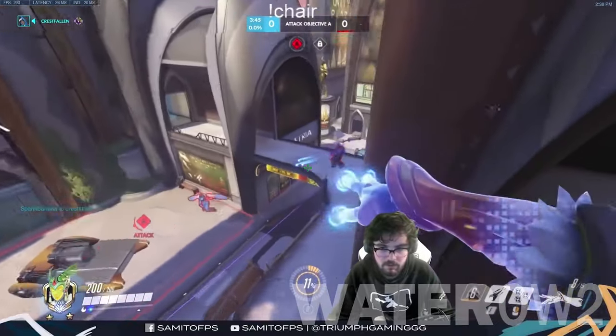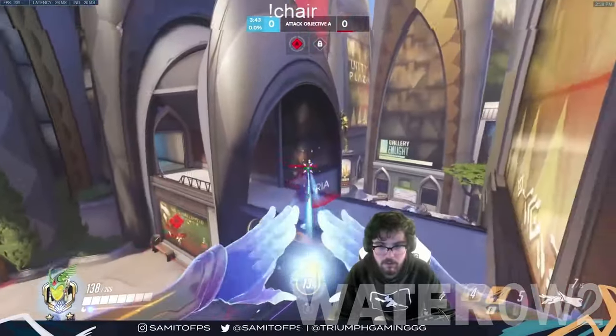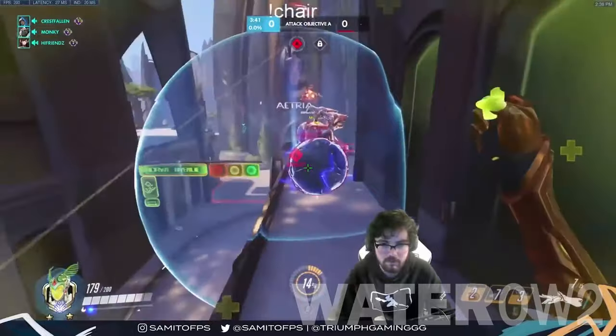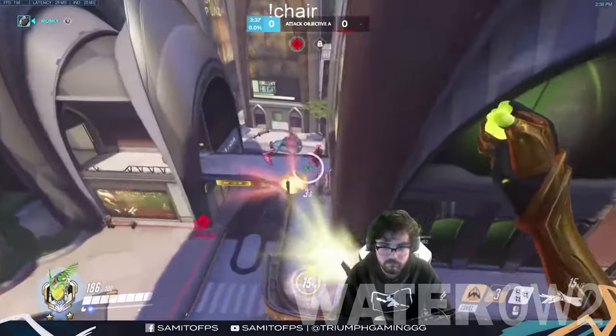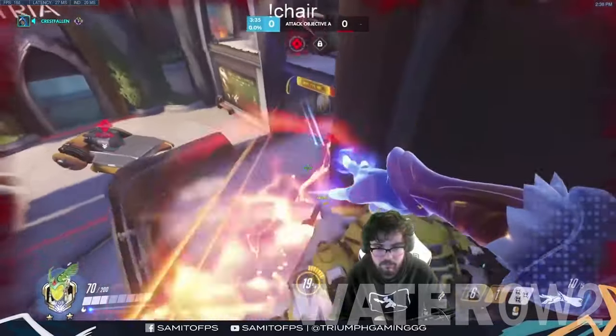Echo Counters. Like all flying heroes, Echo has a glaring weakness to hitscan shots from Soldier 76, Cassidy, Ashe, and Widowmaker. If she stays on the ground for too long,